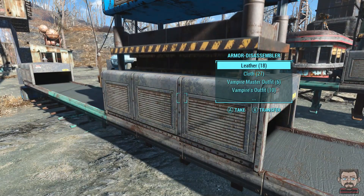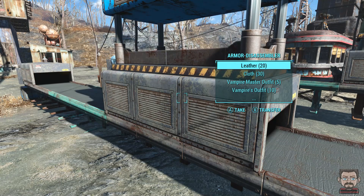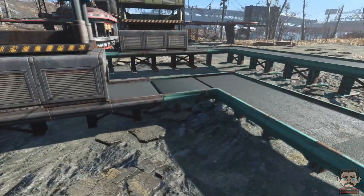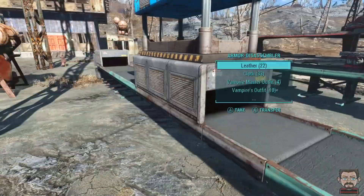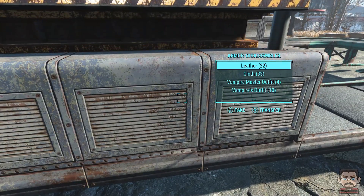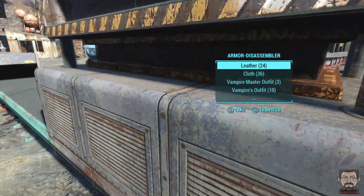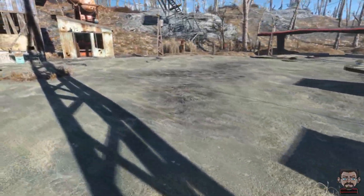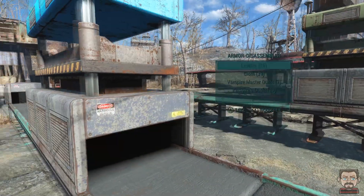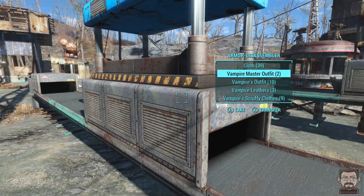It's just going to sit there and chew through everything - basically chew through all the armour. So again, like the vampire outfits, it's breaking those down at the minute, then it will do vampire leathers and scruffy clothes and everything like that. Before I made the patch, what would happen is all the vampire armour would come in here, and because the machine obviously didn't know what to break it down into, it just sat there and clogged the machine up. So then vanilla game armour would just back up and nothing would come out.